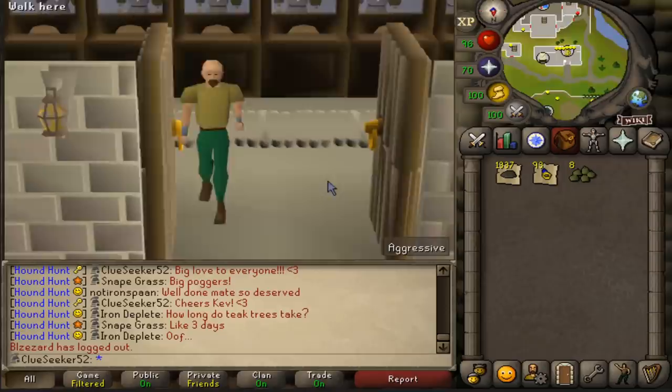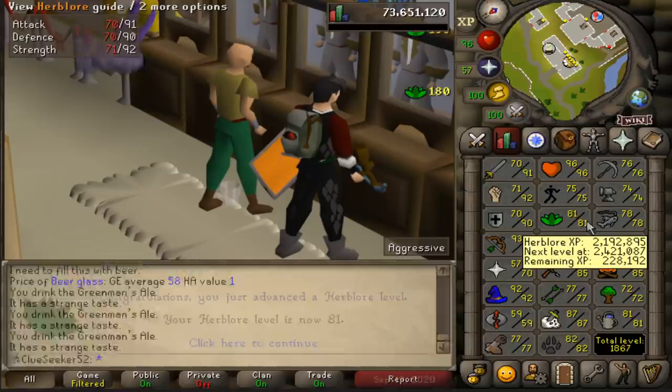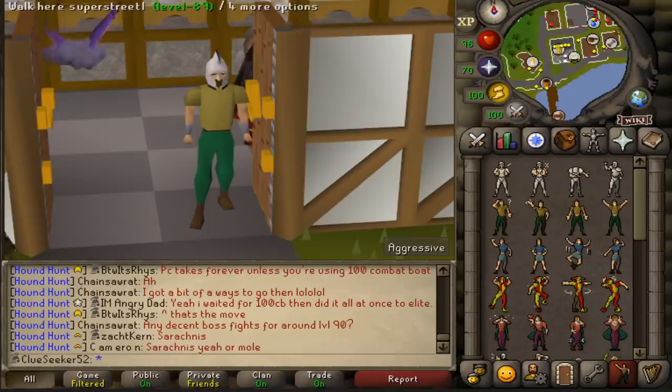There is a Master Clue step that requires you to teleport to a Spirit Tree that you've planted yourself, so that is effectively another Master Clue requirement ticked off. There is level 80 Herblore now — another level 80 stat to the collection. We're just about to hit level 81 Herblore, which means I don't have to boost up to make my brews anymore.